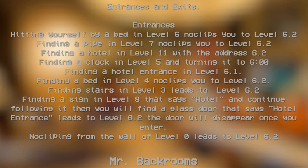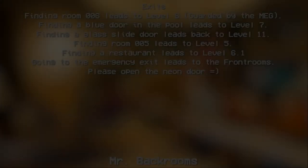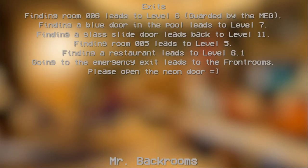No-clipping from the wall of Level 0 also leads to Level 6.2. Exits: finding Room 006 leads to Level 6, guarded by MEG. Finding a blue door in the pool leads back to Level 7. Finding a glass slide door leads back to Level 11. Finding Room 005 leads to Level 5. Finding a restaurant leads to Level 6.1. Going to the emergency exit leads to the Frontrooms. Opening the neon doors also provides an exit.